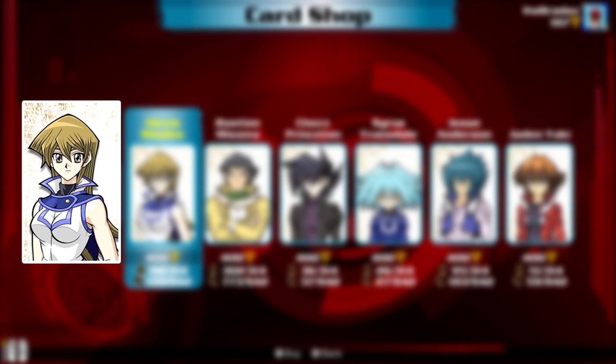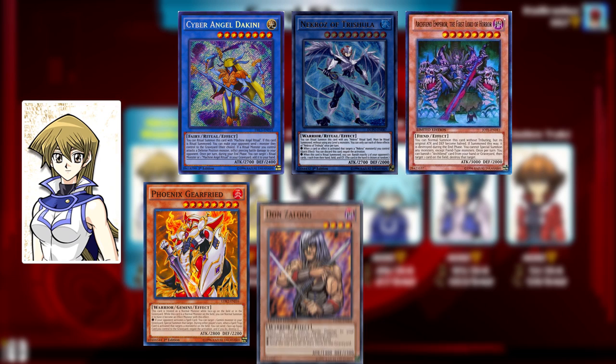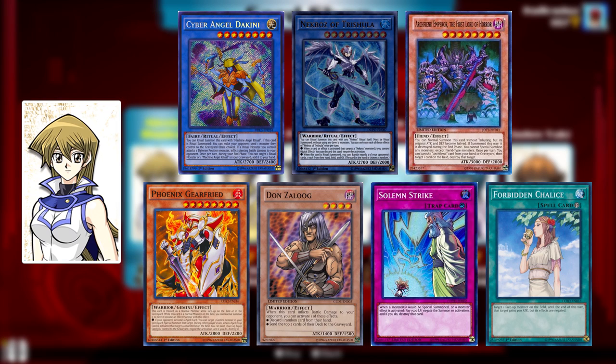Moving on to GX, we have Alexis Rhodes bringing us Cyber Angels, Necroz, Arch Fiends, Geminis, Dark Scorpions, as well as the Solemn and Forbidden cards — so like Solemn Strike, Solemn Warning, Forbidden Chalice, Forbidden Lance, those kind of things.